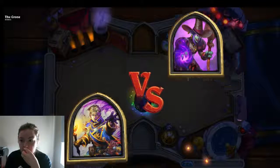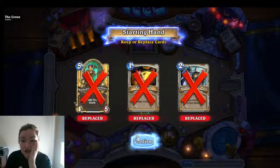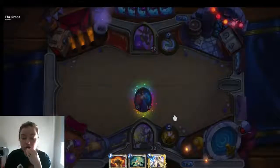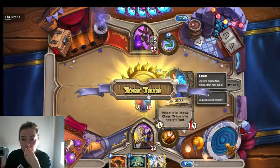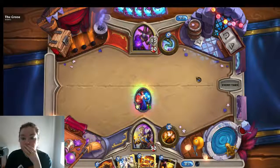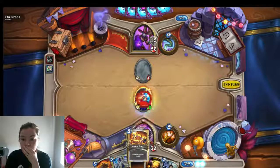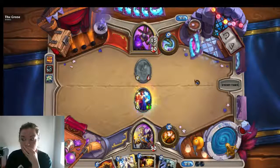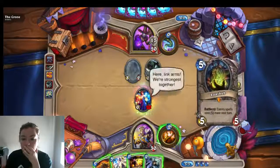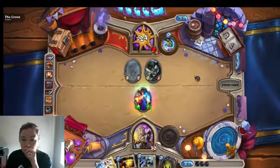I've got Power Word Shield. Terrible — come on, give me a Northshire Cleric. I mean okay, Power Word Shield will work. Love to have charge. Okay, we've got Loefeb for turn seven. The grey low minion is focusing on Dorothy here.